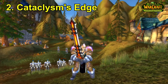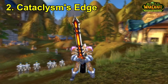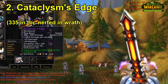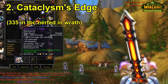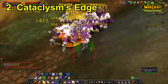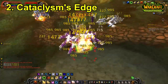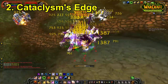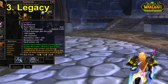For number two we have Cataclysm's Edge. Not going to lie, the main reason why it's on the list is because it's one of the coolest looking weapons in the game — a lot of people are still transmogging this weapon on retail today. This weapon was mainly used in PvP because of the equip effect that ignored enemy armor by 335, which meant it could absolutely melt through casters and have an increased damage buff to plate wearers, and it had some ridiculous stats.